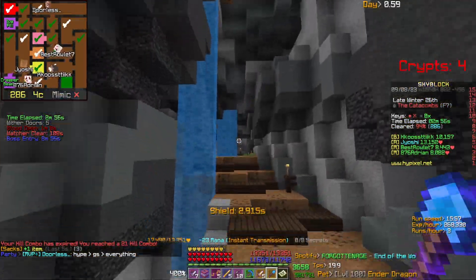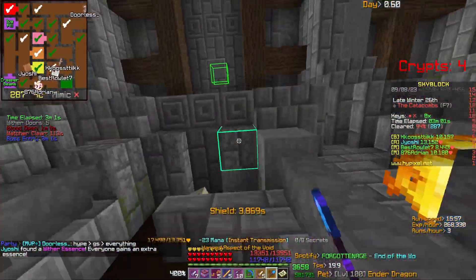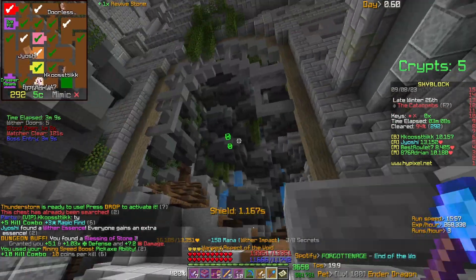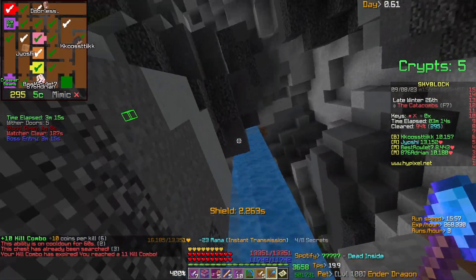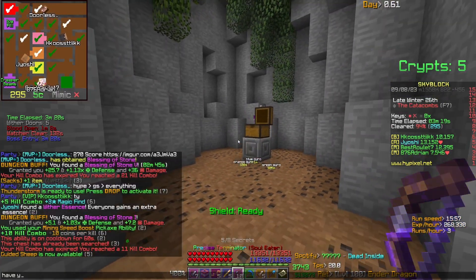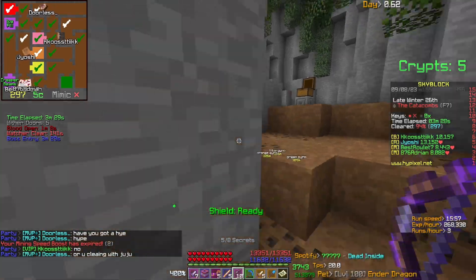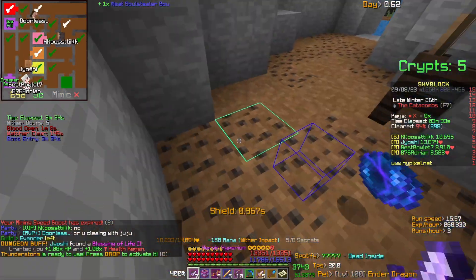Moving on to backpacks: if you have 18 jumbo backpacks — worth 97 mil, but we'll ignore that as it's too small to matter — they have 45 slots each. Fill those with 7 billion coin clover helmets and that's 315 billion coins per backpack. Multiply by 18 is 5.7 trillion coins, bringing the total to 9.35 trillion coins.